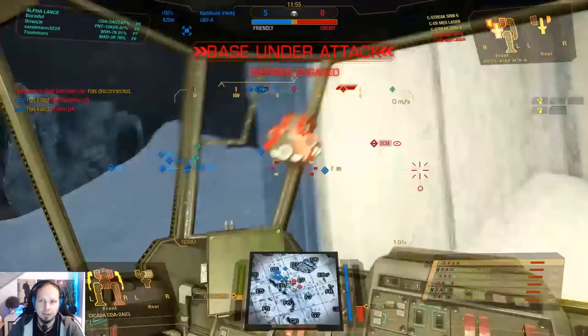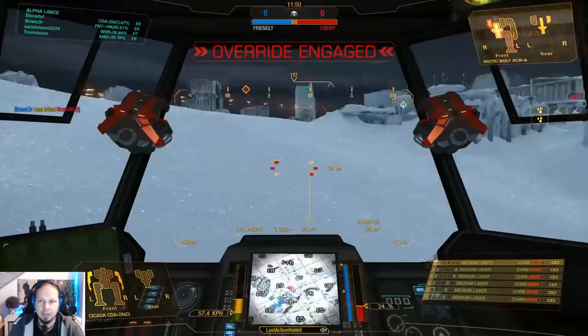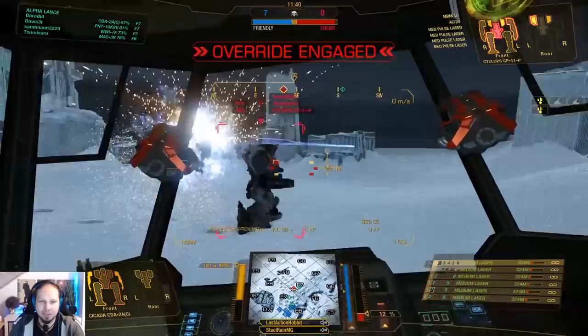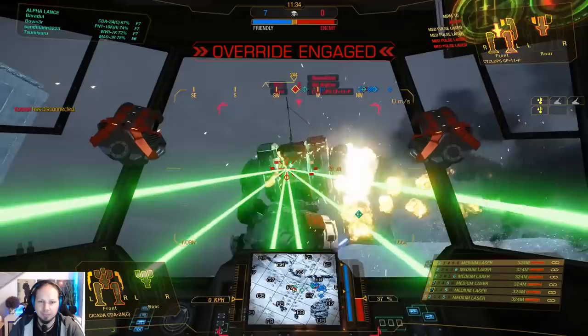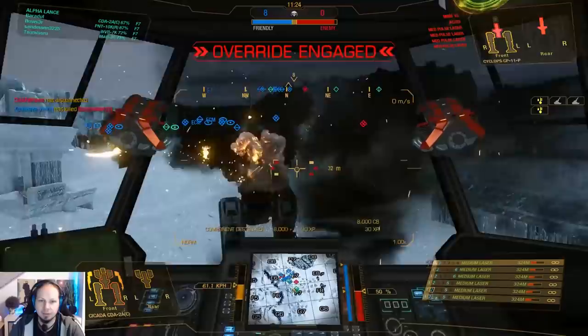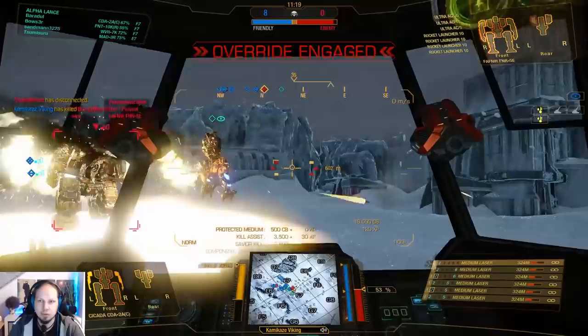Let's get the other leg as well. Bowser is the kill stealer here! Sorry, love you man. It's good to have him on the team. One more to the side and he should be dead. And there is my friend the Fafnir, who has ultra autocannons and rocket launchers - an ultra autocannon of every type. Interesting.